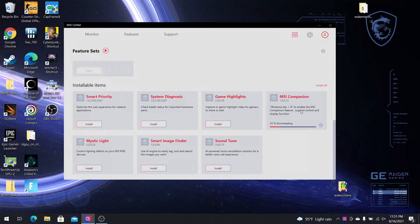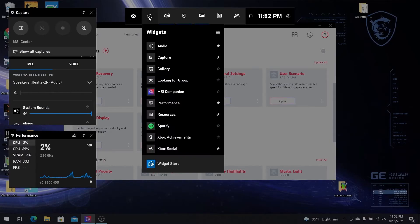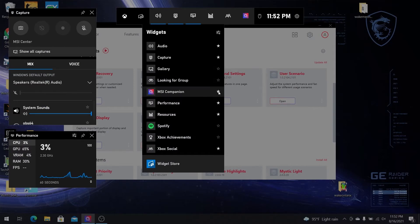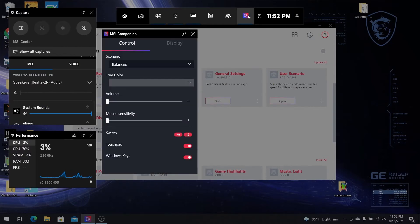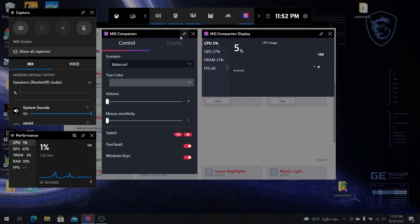Next up, we've got MSI Companion. It is an exclusive on-screen display interface that monitors the computer status and lets you tweak your settings even during the game. You can activate it by pressing Windows plus G to check the status. When you want to monitor the system in real time, you can pin it to the top of the screen.